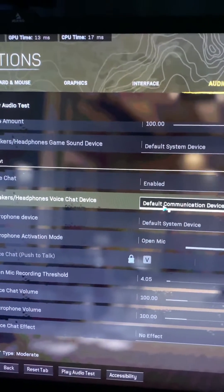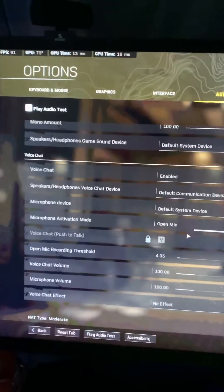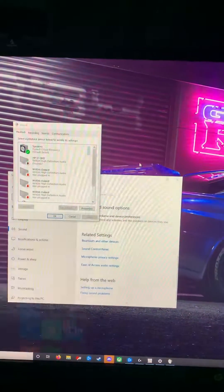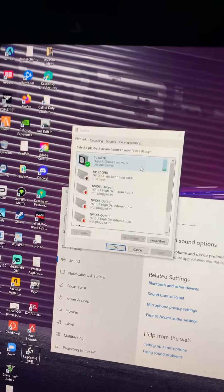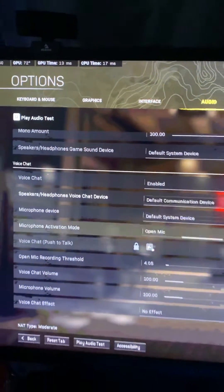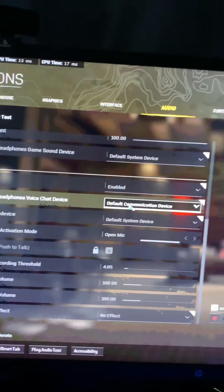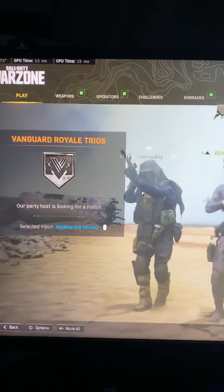So it automatically goes back to default. In order to fix that, just go to your default device itself and make sure that your speaker is the only thing that's set to default. That way you can skip trying to select your headphones — it'll automatically be default. That's how you can fix the audio setting bug in the new Warzone.